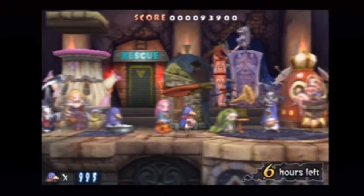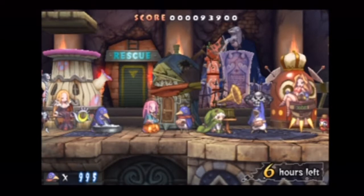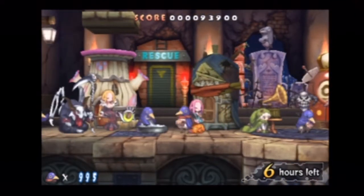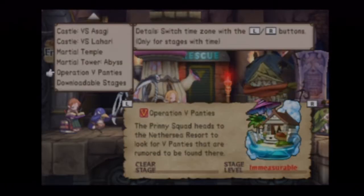Alright, so let's do this. There are some other things — as you can see, my whole base is filled with many buildings and things. I'll cover how I got all these people in the next episode when I tackle the final bonus content of this game. But for now, we're going to tackle Operation V Panties, dude. Let's go ahead and do it. Dimensional Guide, take me to my place of destiny.